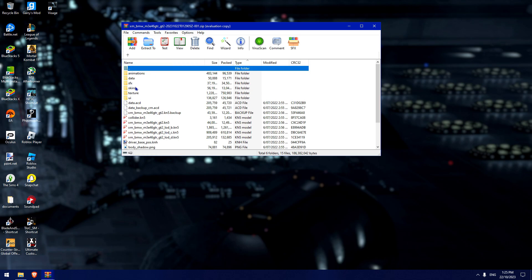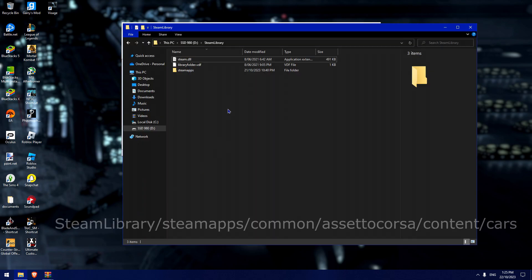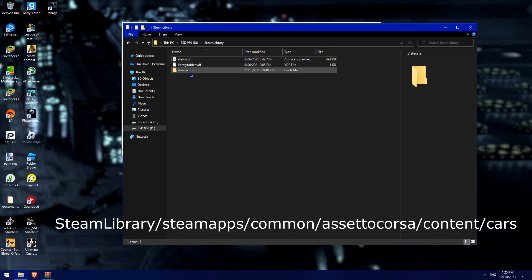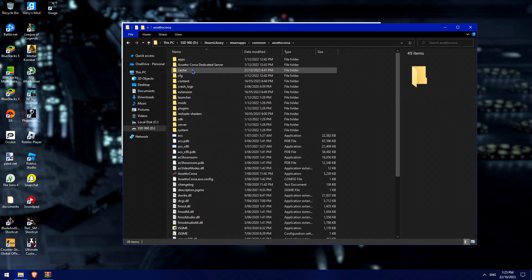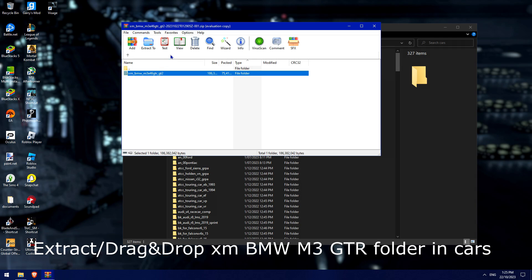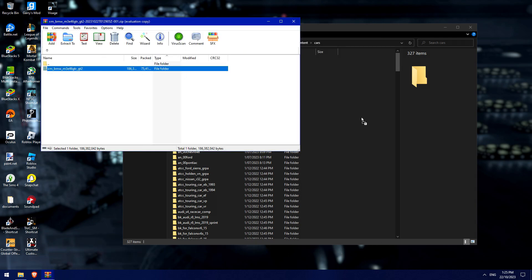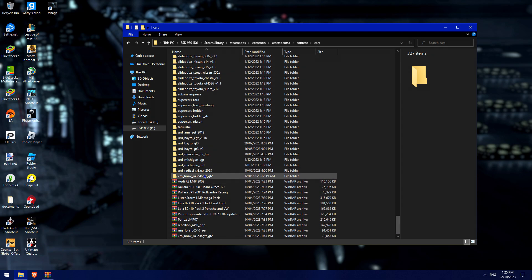This is just the base car and the skins are just the base ones. First, you want to locate your Steam folder — your Steam library, Steam apps, common, Assetto Corsa, content, cars — and then you want to drag and drop the BMW M3 GTR folder from the zipped folder into there. It should show up somewhere at the bottom.